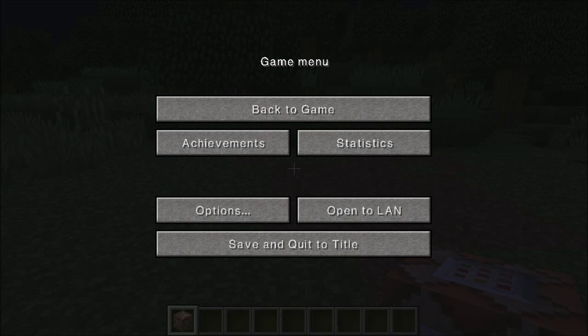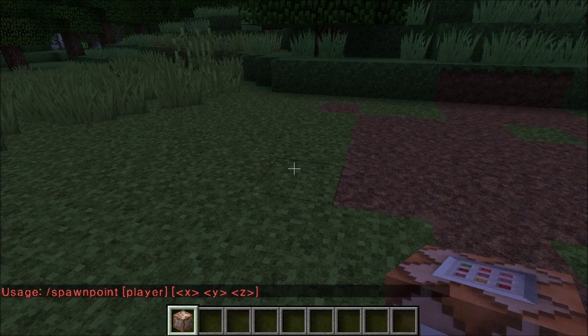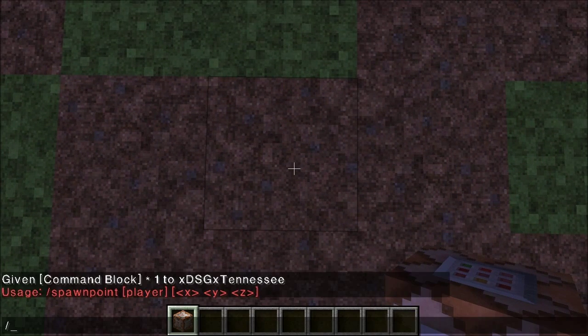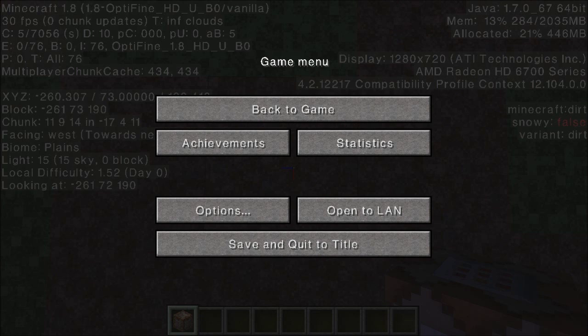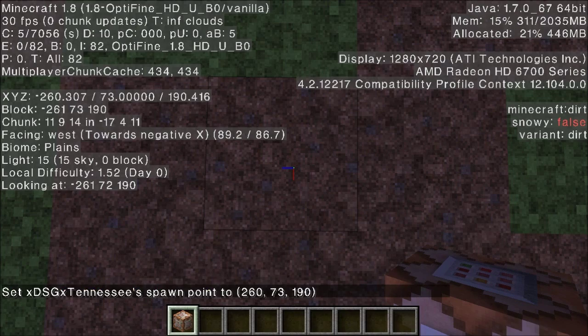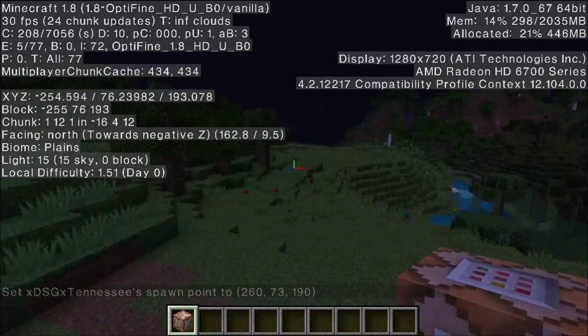Some people don't know you can set your spawn. I miss having /home and /sethome. You just do the setspawn command. We'll do backslash spawnpoint, player, and the coordinates. Use F3 to get your coordinates - 260, 73, 190. There we go. That will be my spawn point. If I die anytime, this is where I will spawn back to. That's my home in this game.